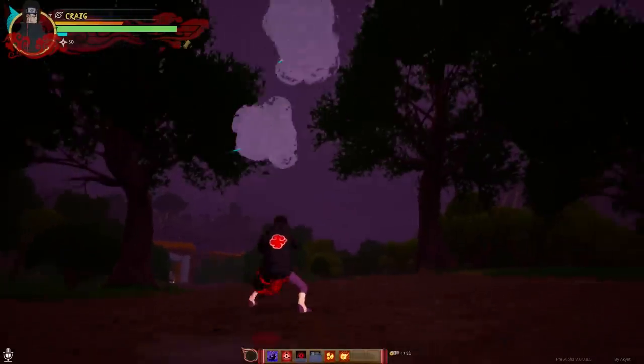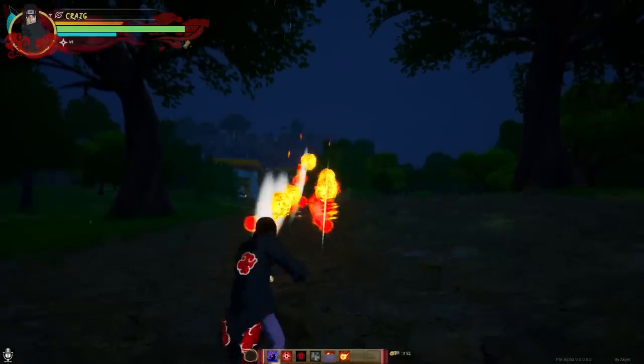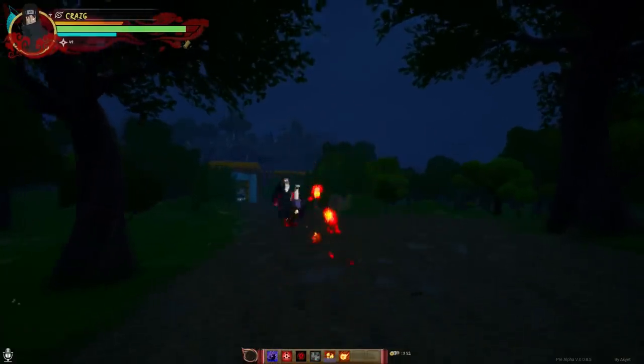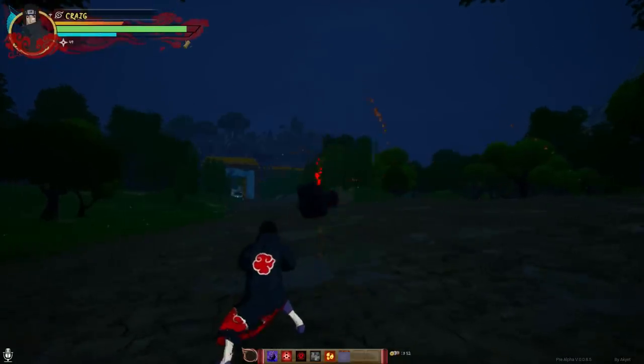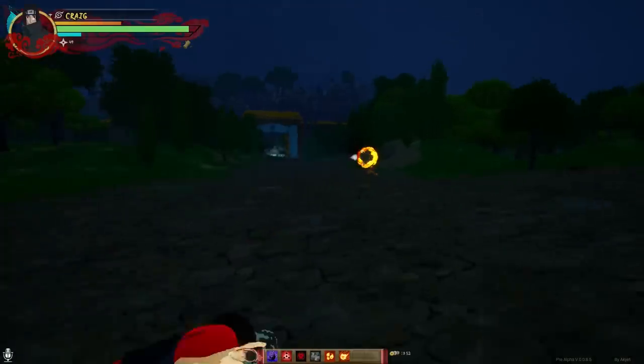Shadow Shuriken — you just launch those in the air and it attacks. Phoenix Flower right here, you know, Itachi's go-to. Then we have this Fireball, which is pretty lethal, I'm not going to lie. So that's enough for Itachi, let's move on to the next person.